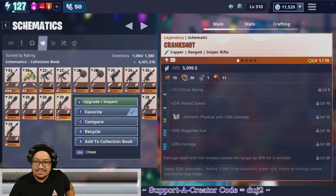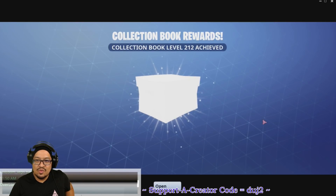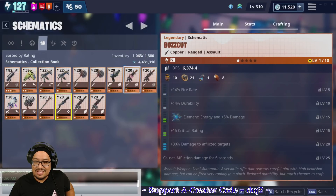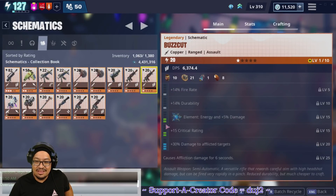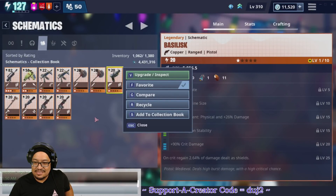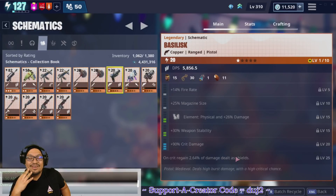Crank Shot: damage snares the target — I don't care about snaring with a sniper rifle, so that goes in the collection book. Level 212 — 70,000 hero experience! Buzz Cut — both cause affliction and both already have damage to afflicted. Comparing perks: one has uncommon/uncommon/common/rare/rare versus common/common/uncommon/uncommon/rare. The one with weaker base perks will cost more to max out, so that one goes in the collection book.